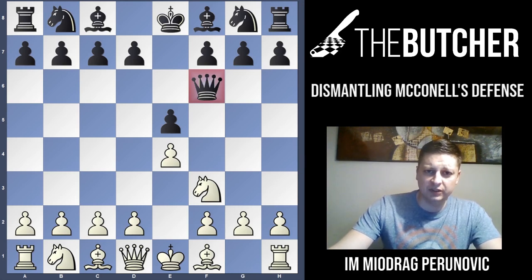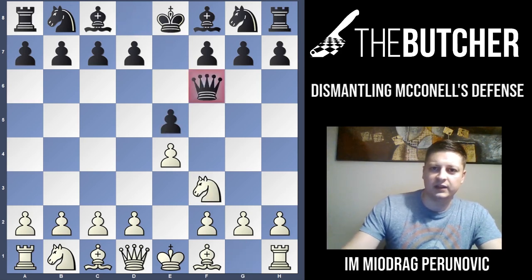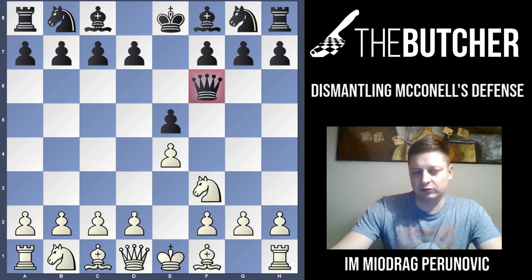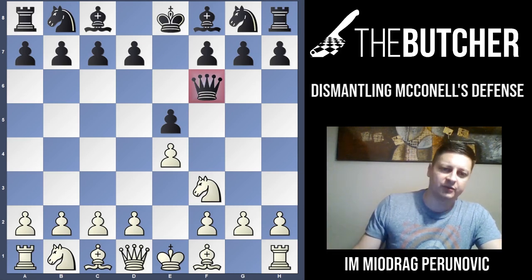What is McConnell's defense? It begins after E4, E5, Nf3 and Qf6. According to my CAD rule — Centralization, Activity, and Development — do not ever put your queen into the center of the board before you develop your pieces. This move controls D5 and D4 squares but it's certainly not a developing move. First develop your bishops and knights.